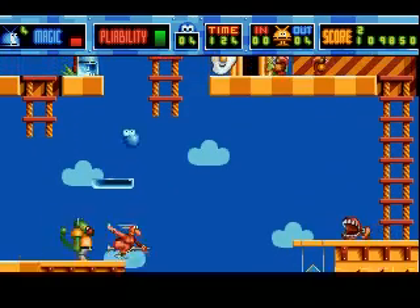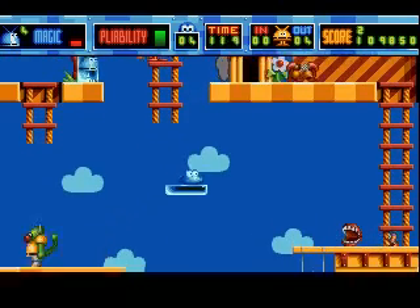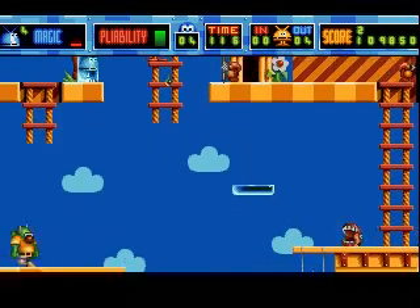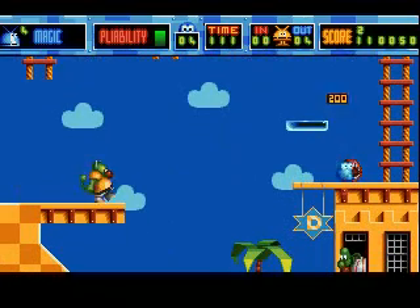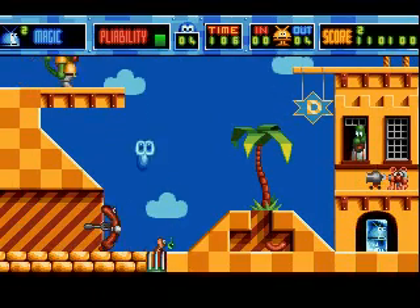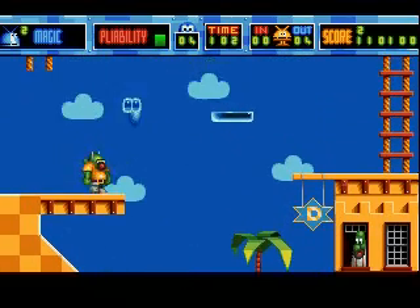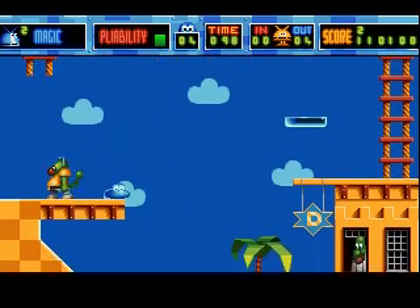The yellow guy in the yellow shell is the bonus enemy of this world. However, the only way to eliminate him is to use these things — false teeth — which allow you to absorb any enemy. I'd rather save that for the boss.